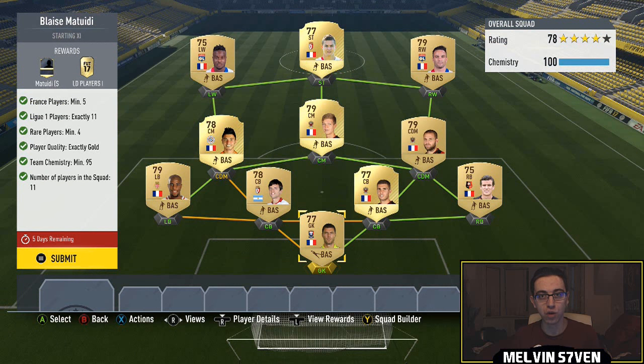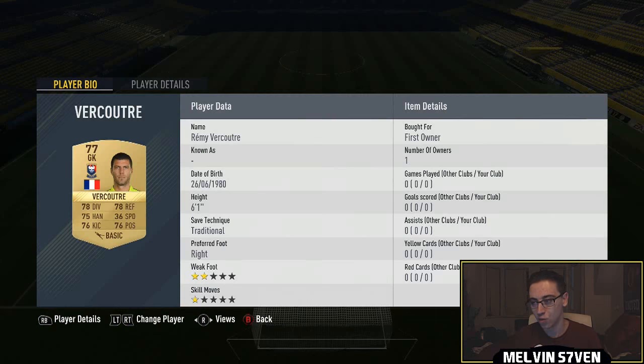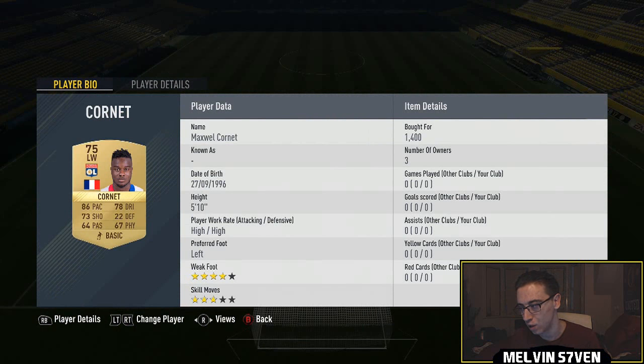They are usually good packs, but we'll see what I get before I say whether it's worth it or not. The Metweedy goes for 30k, and he's only alone. All you need is League One players, but they have to be gold. Five French players minimum, and four rares, but the rares often go for as much or even cheaper than the common players anyway. This is the team I've used if you want to follow along, but you can literally use any.